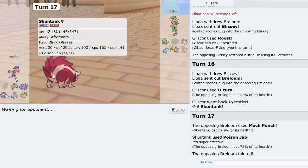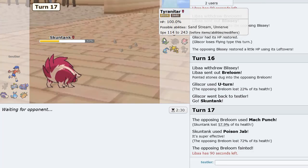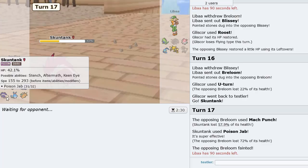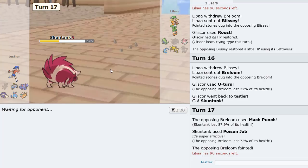He just Mach Punches and Breloom is gone. Okay, so maybe this actually looks like Choice Band — not Scarfed, Banded all along. So I got rid of Breloom which is great. I can definitely save Skuntank for Sucker Punch. I need to get some damage on T-tar so I can Aqua Jet it. Alakazam looks like it's going to be a threat, but as long as we have priority — our last three mons are all priority. Looks pretty good for us right now.